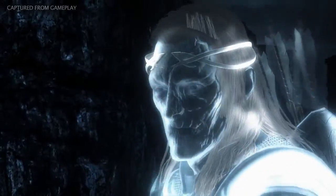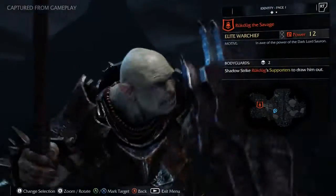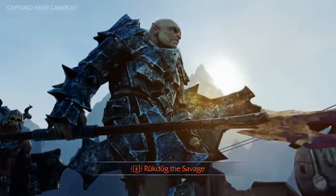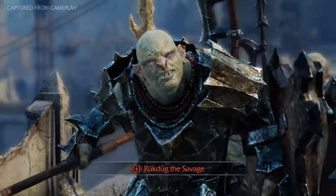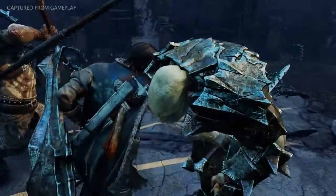Finding an epic rune requires Talion to dominate a captain and have him deliver a death threat to his warchief. Hearing that Talion is after him and is promising a cruel death, the warchief surrounds himself with bodyguards for protection. Defeating the warchief and his gang is no easy task, but the reward is great.